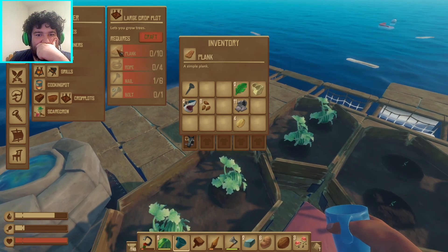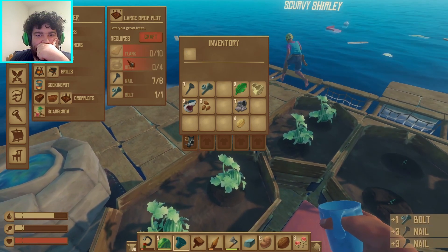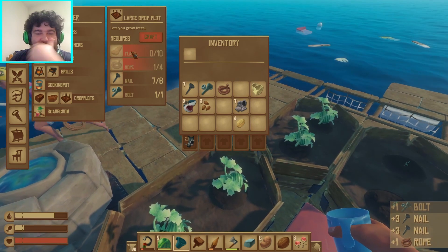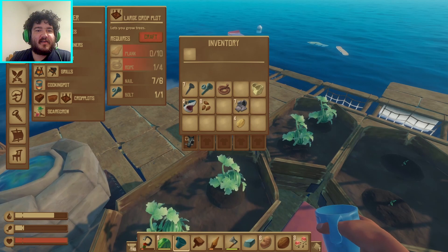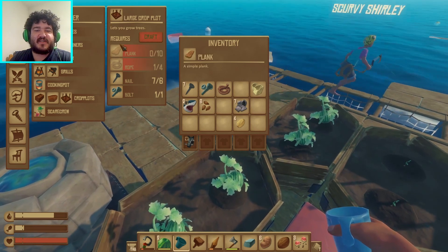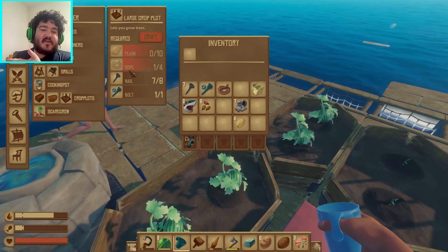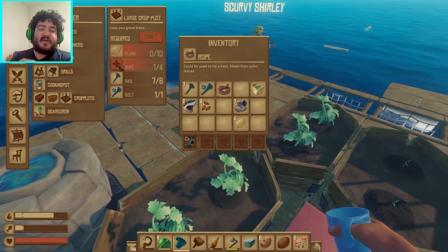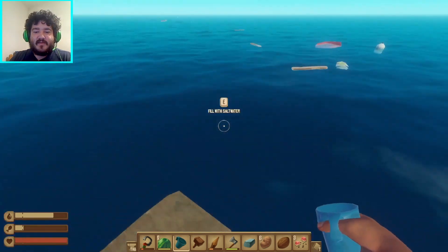Alright — plank, rope, nail, bolt. Amazing. If you're in the crafting menu where it says, like, requires rope and stuff, you can just click on the rope icon to make it instead of going down to the rope area. Oh yeah, I do that all the time.